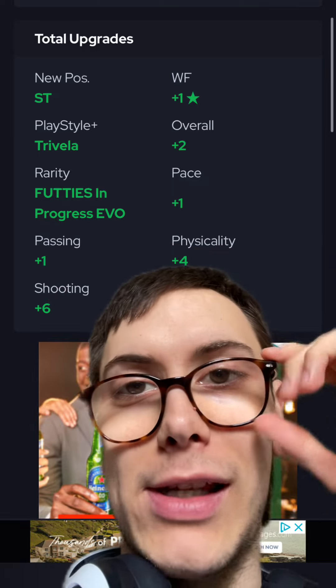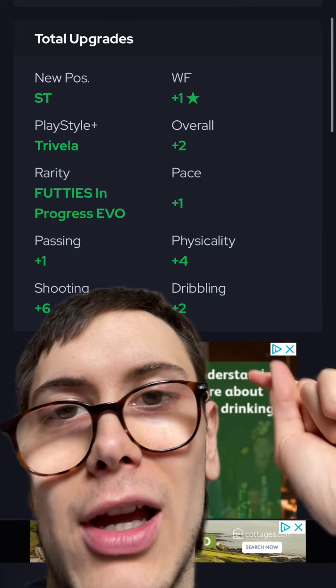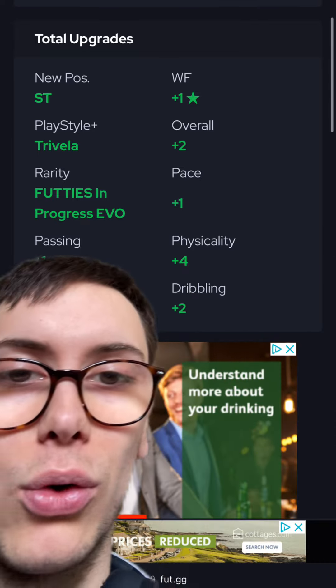And then what you get for this is new position striker, plus one star weak foot, two overall, one pace, Travella Plus, footies, six shooting, one passing, four physical, and two dribbling.